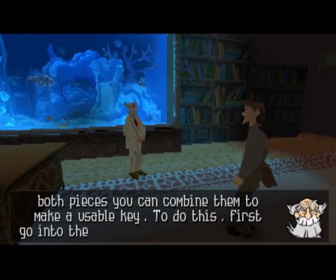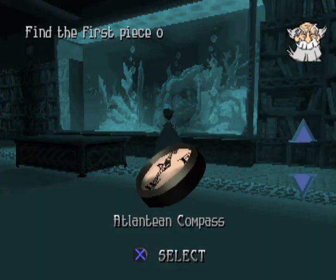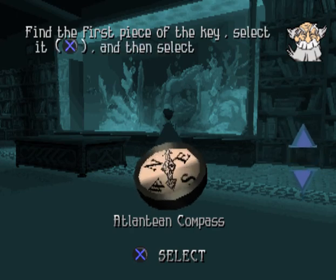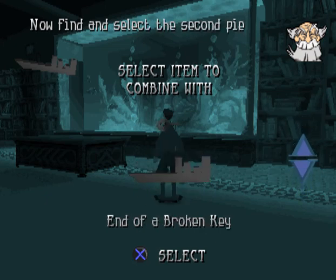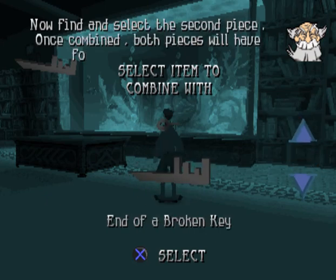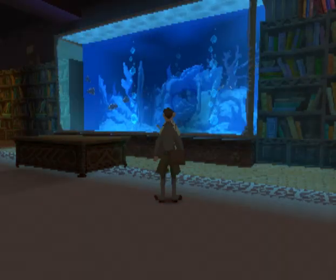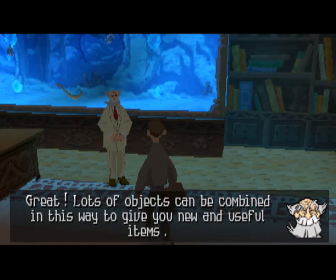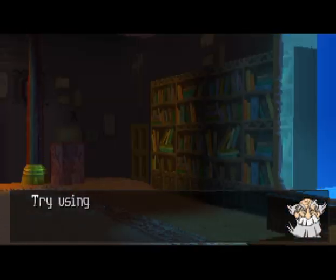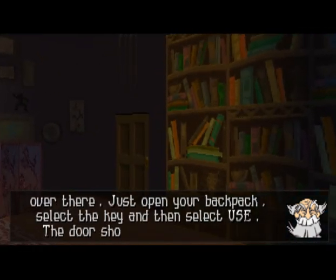To do this, first go into the backpack. Find the first piece of the key, select it, and then select combine. Now, find and select the second piece. Once combined, both pieces will have formed a new usable key. Great! Lots of objects can be combined in this way to give you new and useful items. Try using that key on the locked door over there — just open your backpack, select the key, and then select use. The door should open. I'll see you when you've retrieved that boomerang.